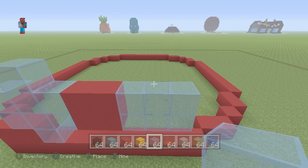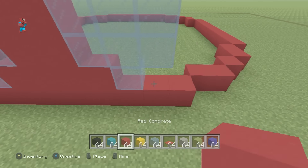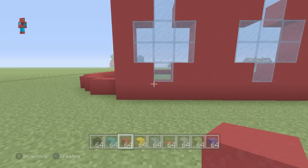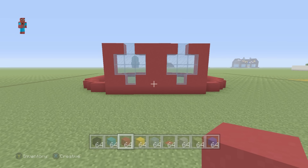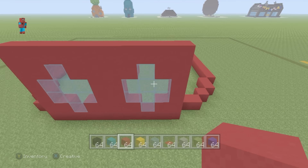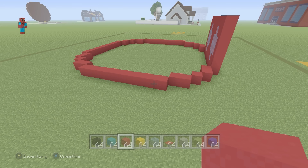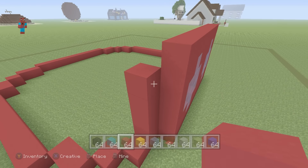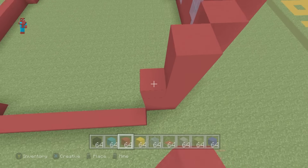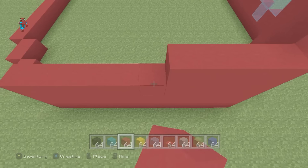Take the middle block in your row, extend it upwards one and also downwards one. We then want to place red concrete all the way around the glass, staying within the boundaries of the red concrete rows on the left and right, ending up with a shape like this. Then add an additional and final row of red concrete directly on top of this. We then want to take every single other red concrete block placed on the ground and make all of these blocks as high as the row at the front.